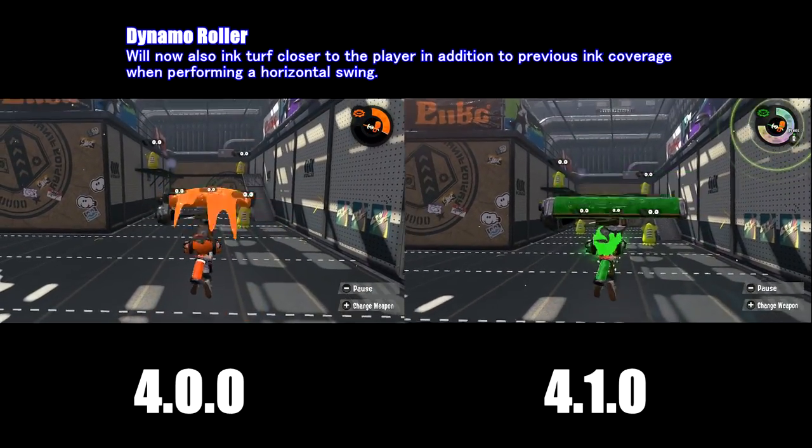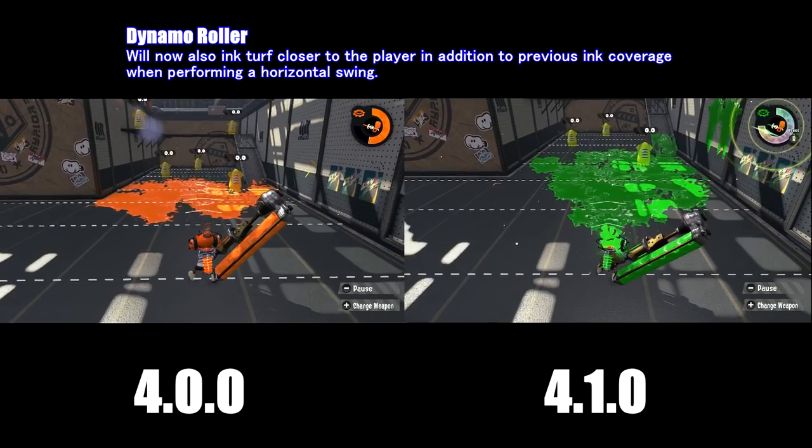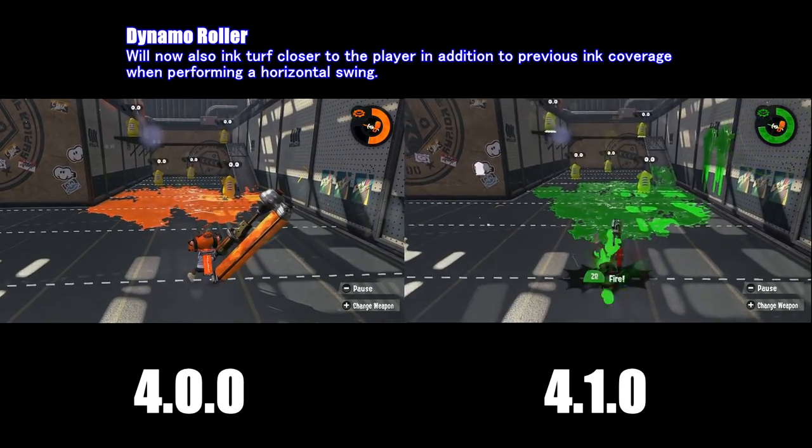For the Dynamo Roller, ink will now also turf closer to the player in addition to previous ink coverage when performing a horizontal swing.